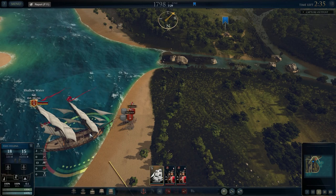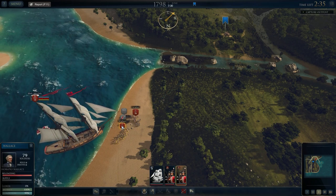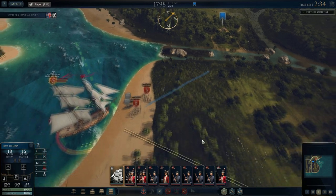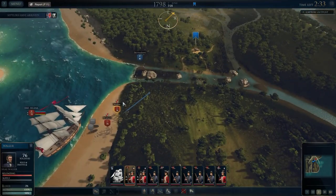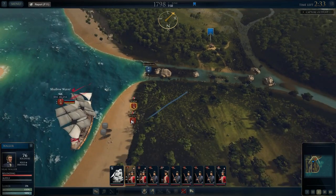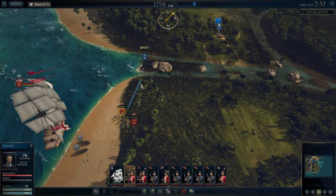The ship should be anchored here so its guns can support us. We're going to start moving Walker and Wallace forward. Hopefully the ship will move over and anchor itself to support us with its cannons. We've spotted some skirmishers coming across — let's try to get some shots on those guys. They're only skirmishers, kind of spotting for us, and then they'll basically run away.